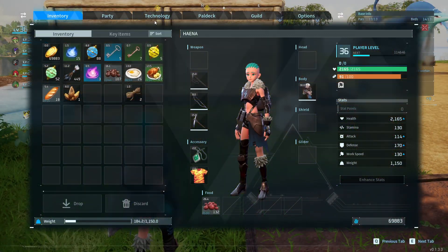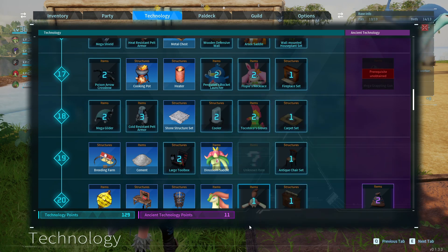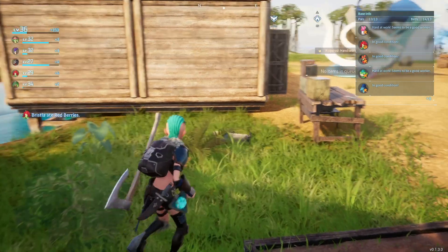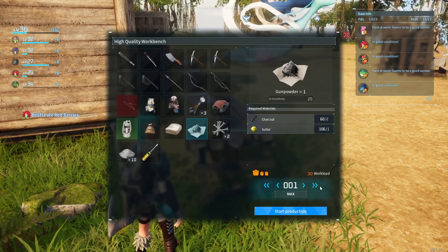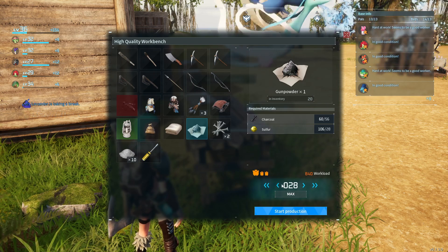I want to show you how to make gunpowder. To make gunpowder you need to be level 21 to unlock the schematic for it, the technology. Then you go to a high quality workbench and craft it by combining sulfur and charcoal.